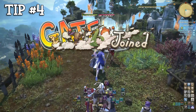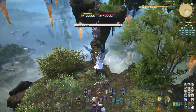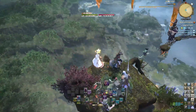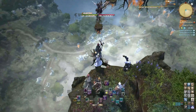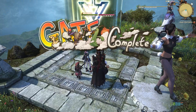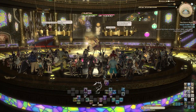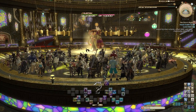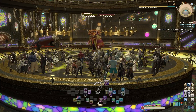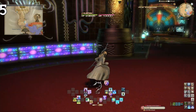Tip number four: gates — do them. They're basically fate-like events but in the Gold Saucer, and they occur every 20 minutes. Depending on the gate event, you can earn a maximum of 5,000 MGP, and with the bonus from the Make It Rain event, that's a total of 6,000 MGP almost every 20 minutes. Of course, it depends on the gate event. If you're like me, I absolutely hate the Yojimbo or any of the main stage events because I'm super bad at them.